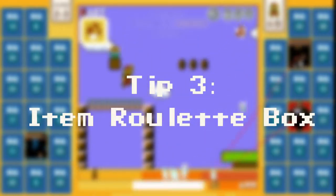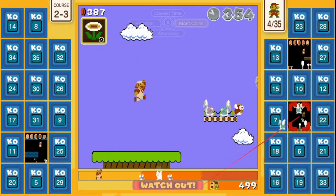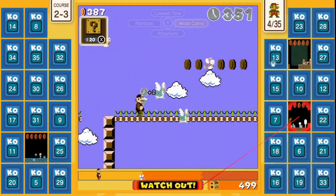Tip 3: The item roulette box. The item roulette box allows you to grab a power-up at any time for the cost of 20 coins. Power-ups you can get include a mushroom, a fire flower, a star, and a POW. Each of these items can be extremely valuable in the right situation.